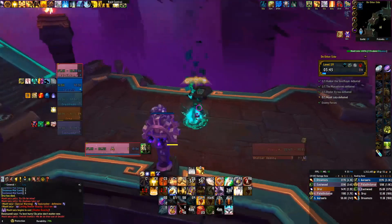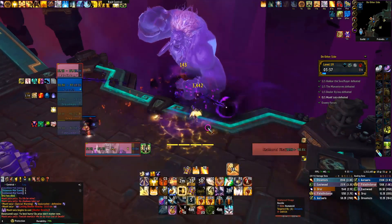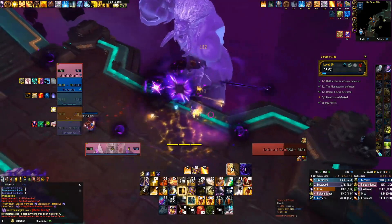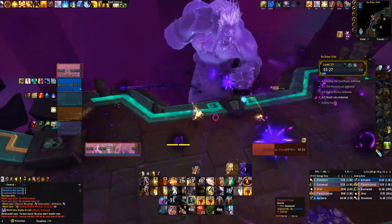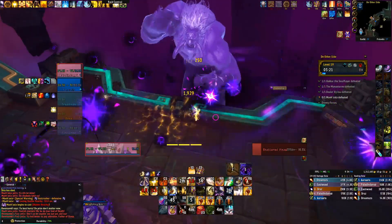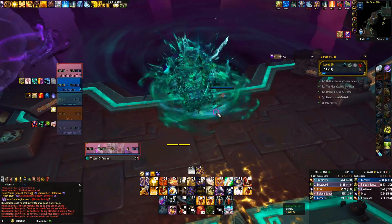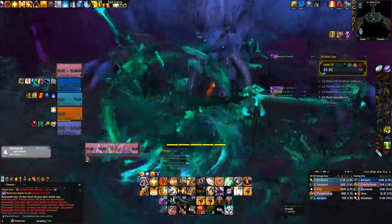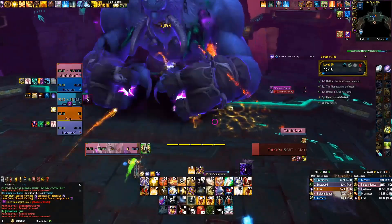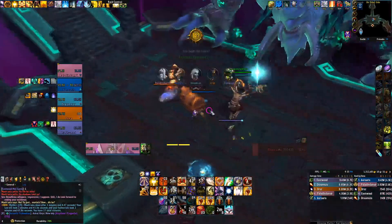After that, you should have called out which portals you're going to take — there are four portals in the room. When he casts the portals, you go in as a tank with the healer so you both can do DPS together. You're going to kill the spirit in front of you — save your Avenging Wrath and cooldowns for this part. Behind you after you kill it there's a totem you have to click; make sure you click the totem, otherwise he won't take damage in the last phase and you'll have to do the phase over again. After all this you're TP'd back to the platform — take him down to 10% HP and he will flop over, and you're done with the dungeon.